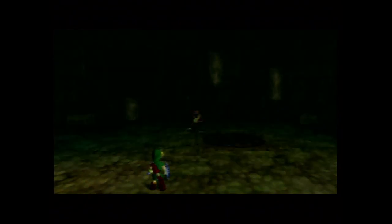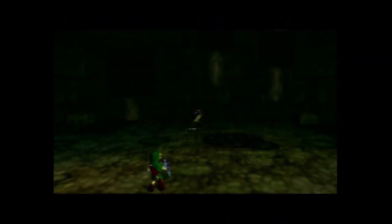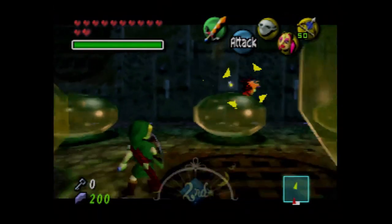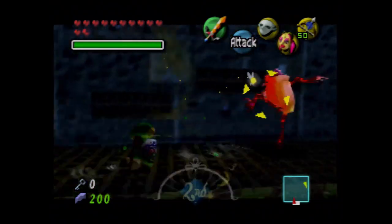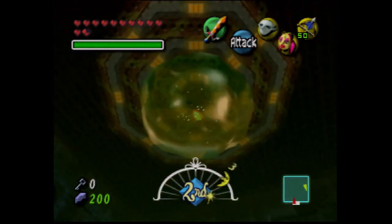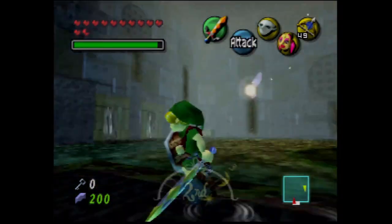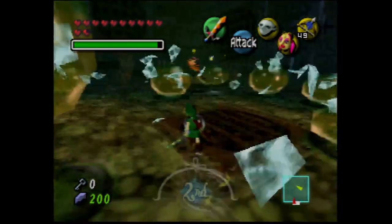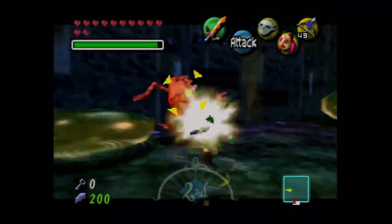This is the last we'll do in Great Bay Temple for now. Basically, this is the first phase of the battle — we can just hit him with our sword. Except he's gonna try to suck us in. It takes two hearts damage — as humorous as the cutscene is, it does do a lot of damage. You don't wanna let that happen, even intentionally. I mean, it's not a big deal — it's not like we're doing a three-heart run.